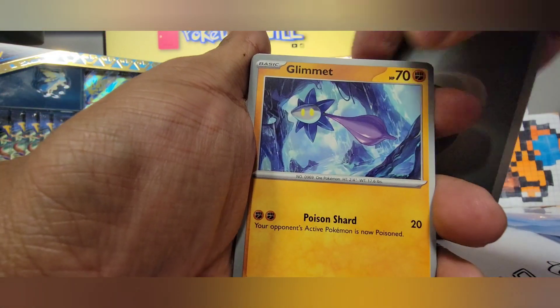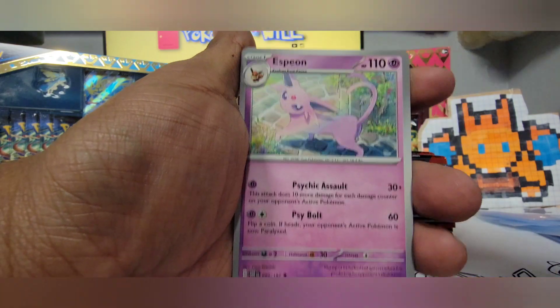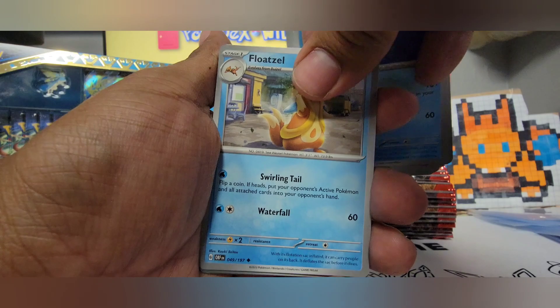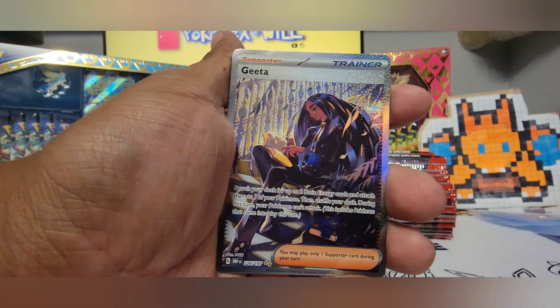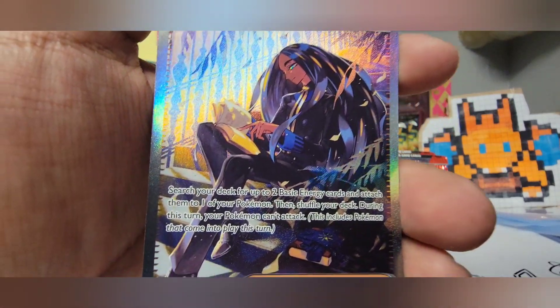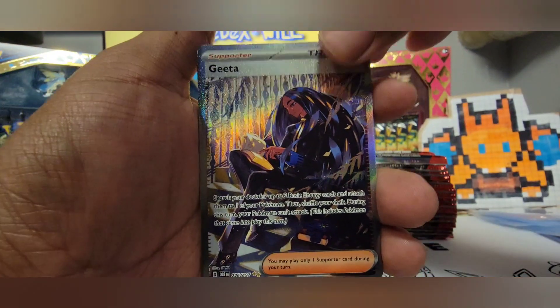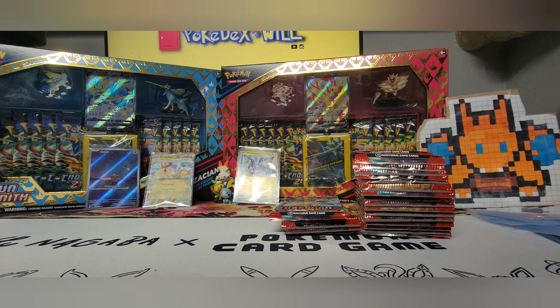Next pack: Glimit, Tadbulb, Lechonk, Barboch, Espeon, Sharpedo, Floatzel, Excadrill — oh, there's a Full Art Gita! Very cool. Card number 226. And Scizor. All right, so we definitely got a hit there.